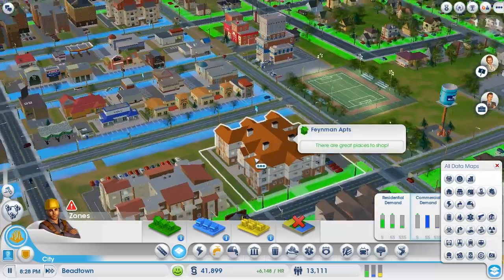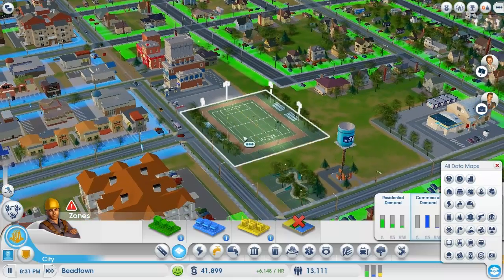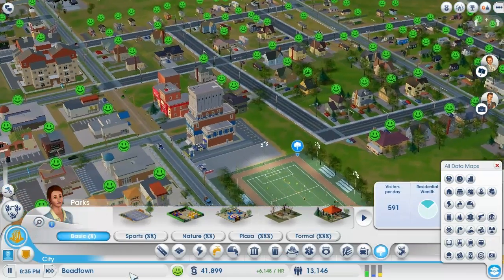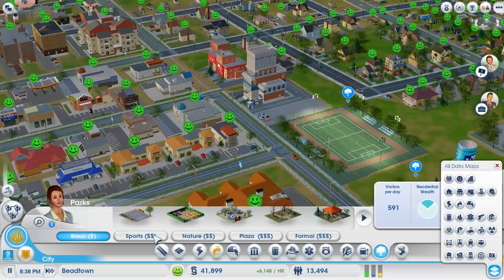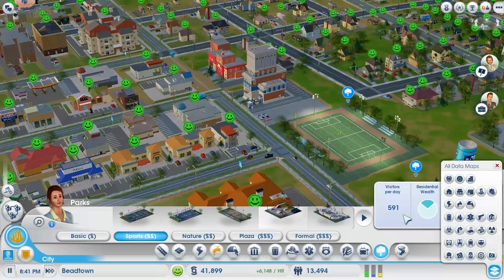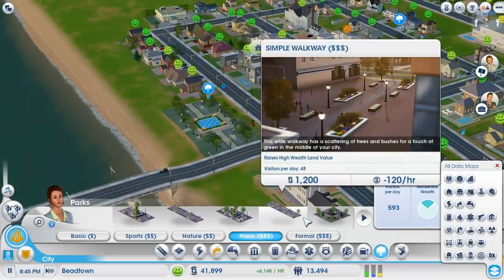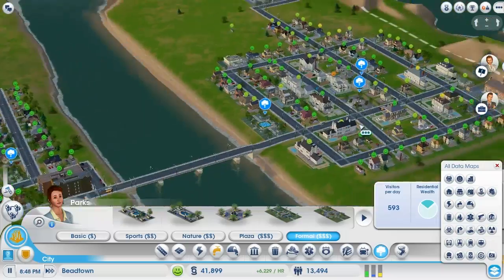You also need to build basically everything individually outside of the zones — from places that make the city more attractive, like the soccer field, police stations. To make your land value go up and choose what type of people you want living there, if you install sports places such as basketball courts, tennis places, volleyball courts, and skate parks, it'll give you more middle class. But if you go upper class with plazas, small sculpture gardens, walkways, and fountain parks, they attract more rich people.